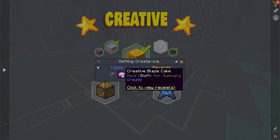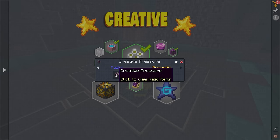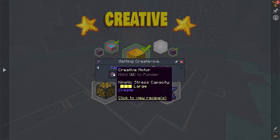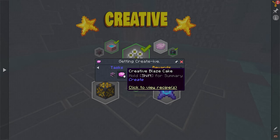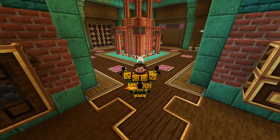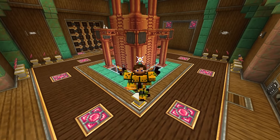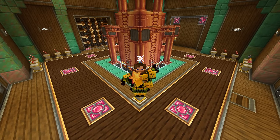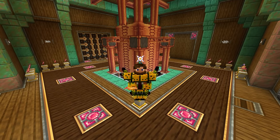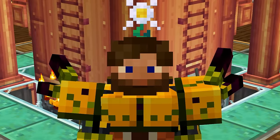I want to focus right now on getting the Create stuff set up, because the Pneumaticraft is going to take a little bit of time to get going. Getting access to a creative motor is insane, and also a blaze cake is insane. Blaze cakes are so nice. The creative motor is going to give us access to infinite stress units, and we can adjust it to whatever we want speed-wise. This thing behind me is producing over 170,000 SU — stress units — and we can essentially set up infinite amounts with just one block space.